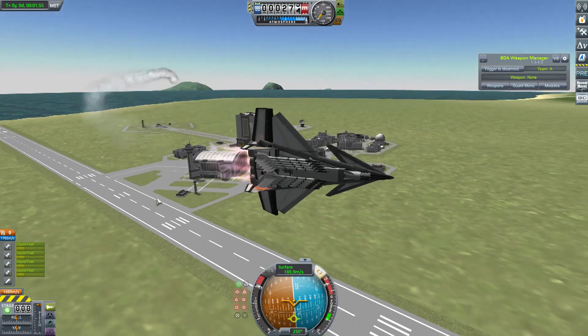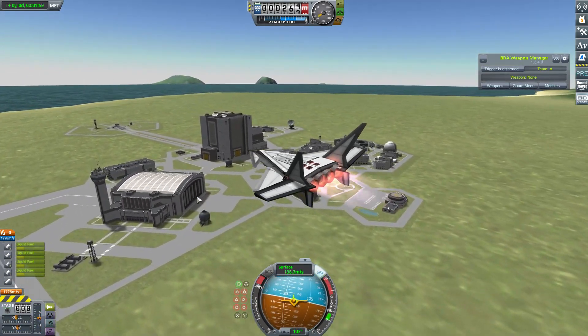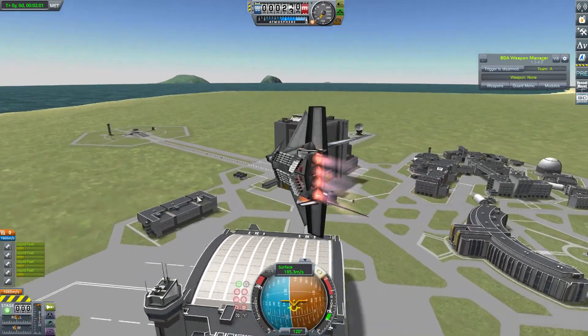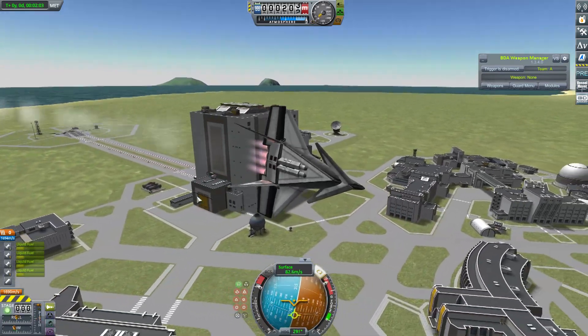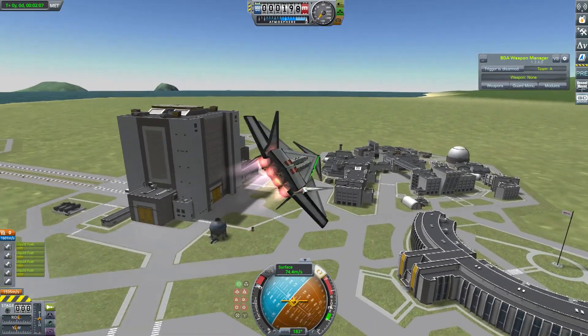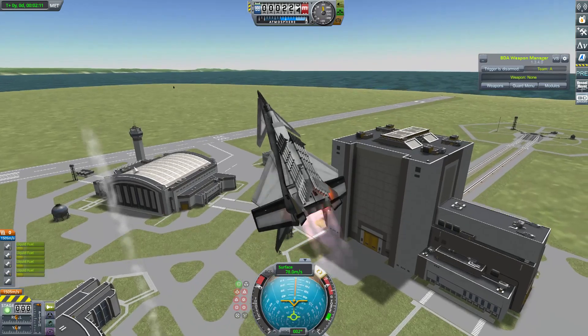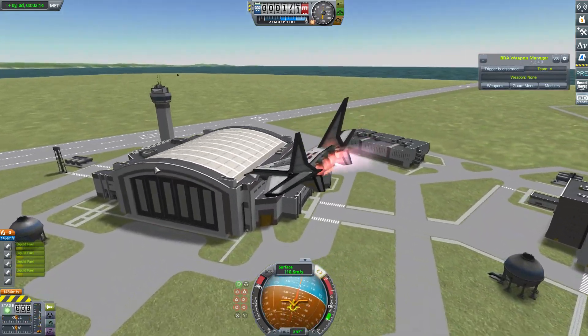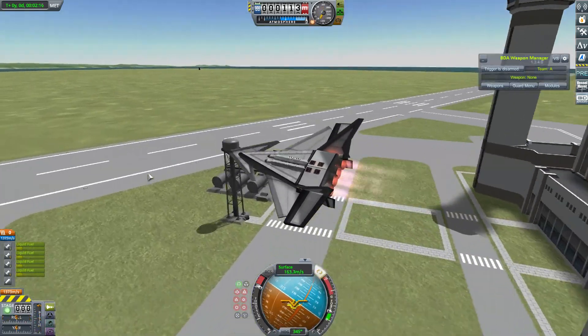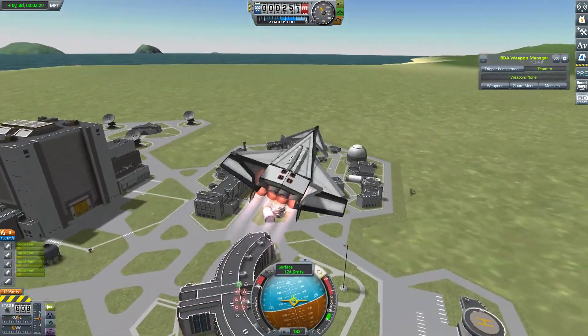We've taken it up for a test flight. The roll controls are a little bit sensitive for it to be flown properly by hand, but the AI seems to get on all right with it and that's what's going to count here today. It's a very manoeuvrable craft — it does lose a fair bit of speed in the turn, but it is very light, so it picks it up again afterwards very quickly. There are some inherent strengths and weaknesses in this design, so I'm very curious to see how this plays out in the actual fights.